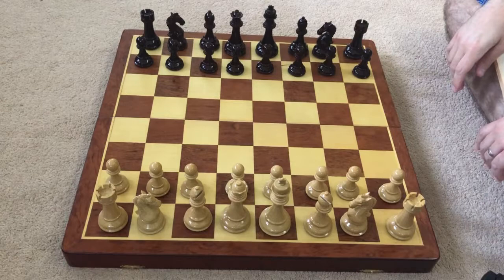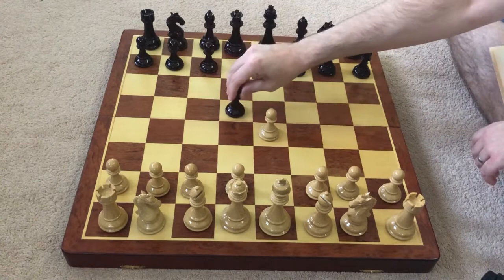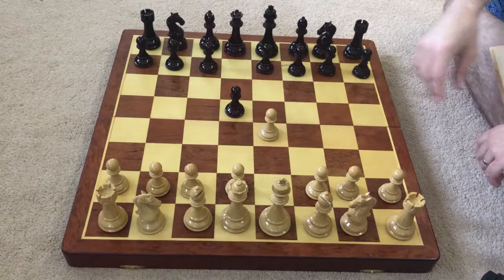Hi everyone, today we're going to be looking at a game between Vishy Anand and Joel Lautier. This was played back in 1997, and Vishy Anand has the white pieces, so he opens with e4, and after d5 we see the Scandinavian Defence.